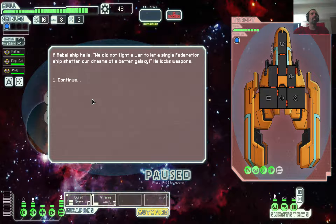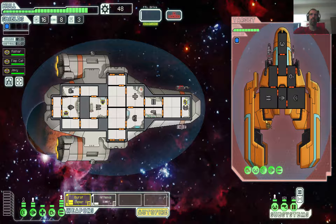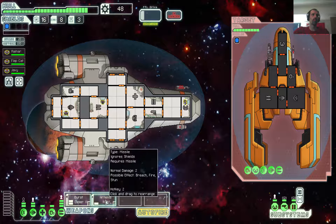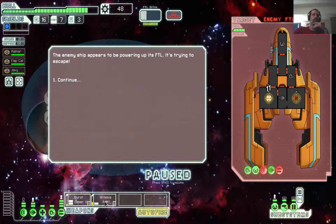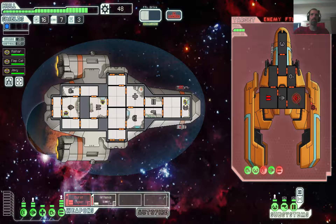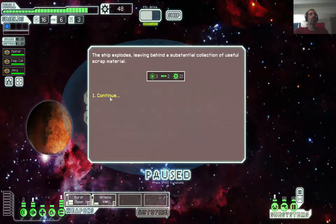Rebel Ship hails: 'We do not fight a war to let a single Federation ship shatter our dreams for a better galaxy.' He unlocks weapons, locks on himself — the ship is keyed. He laces... no way to lose. He teams it in, hits the shield with the missile. Perfect. Now we're gonna run. We are trying to run. Now we escape from the Rebels. More scrap.